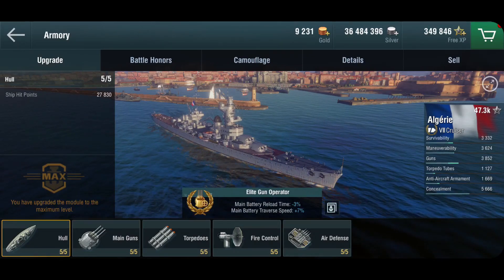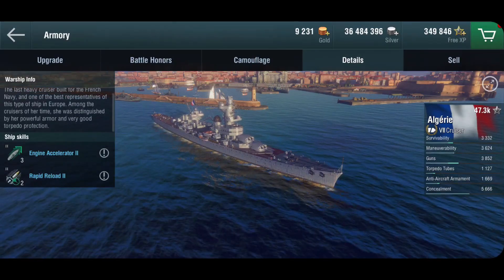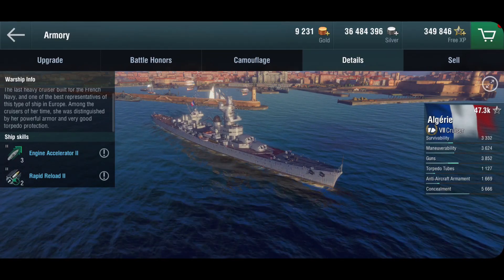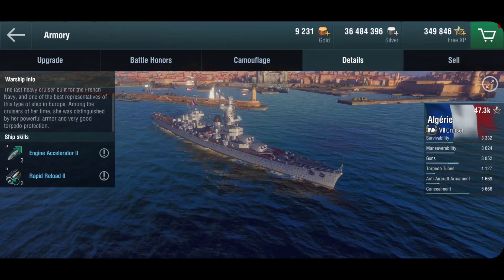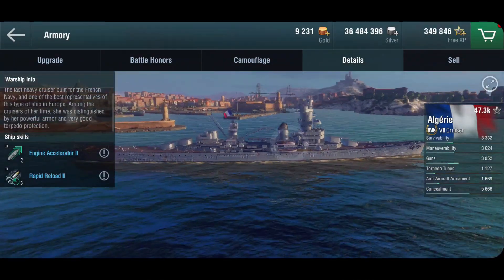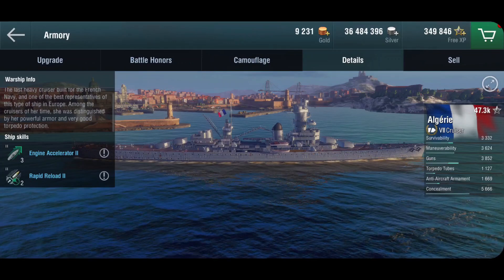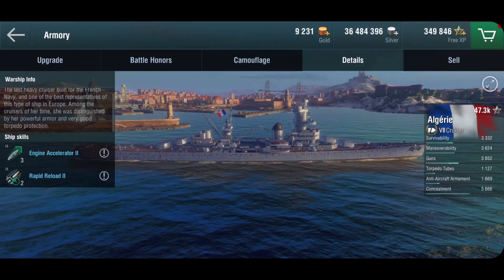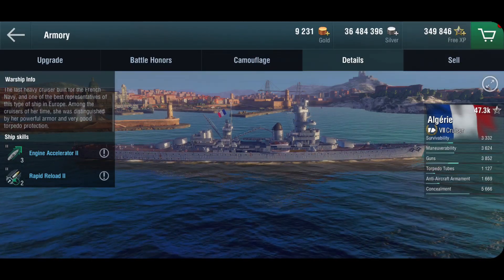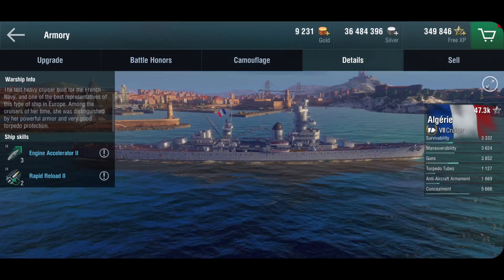The Algerie is generally described — also here in the game — as a very modern and advanced heavy cruiser, especially in terms of armor. She does have a powerful armor setup, but we don't obviously know exactly where the citadel sits in the ship. What I can tell you is that this ship, armor or not, will absolutely get you deleted by battleships. The citadel has to be sitting very, very high above the waterline, such that if you are getting hit, you are getting citadeled very easily.